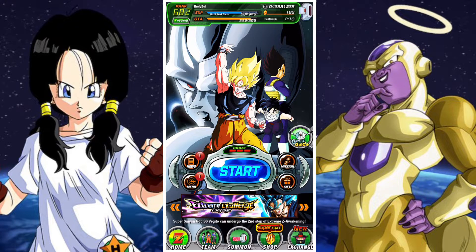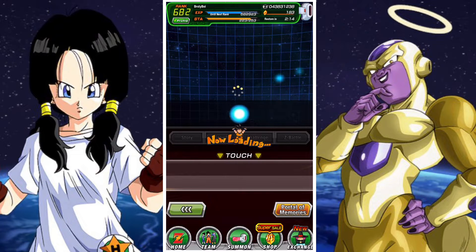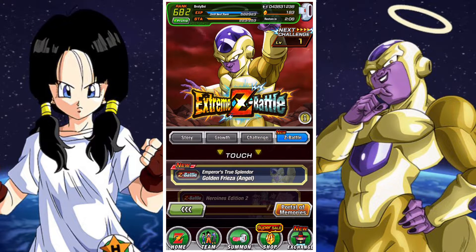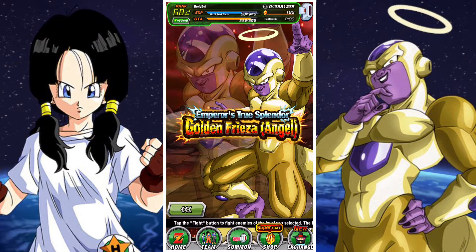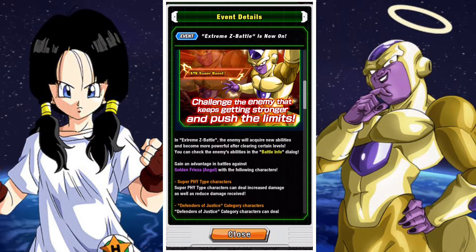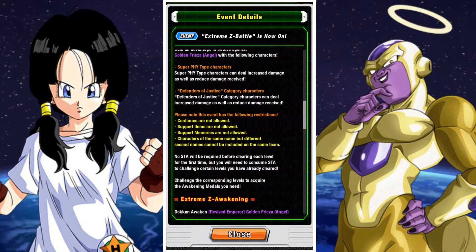G'day and welcome back to another DBZ Dokkan Battle video. In this video we are going to take a look at the INT Emperor's True Splendor Golden Frieza Angel, and his Xtreme Z Battle that has come to DBZ Dokkan Battle Global. With his Xtreme Z Battle you get 30 stones and some INT Grand Kais, but you also receive his EZA Medals which will improve the unit quite substantially.